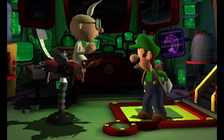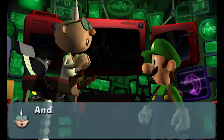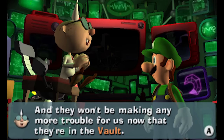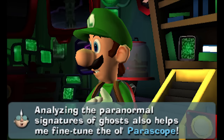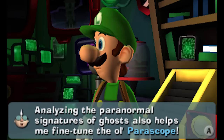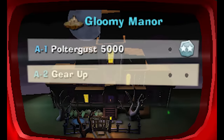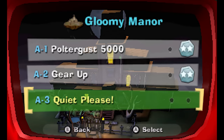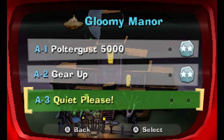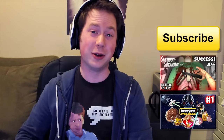Alright guys, thanks so much for watching! Professor: 'These new ghosts are very interesting — spectacular specimens. In the vault you can review all types of ghosts you've captured and read my research notes. Analyzing paranormal signatures also helps me fine-tune the Periscope. Now skedaddle — I need to figure out how to make these gears work again.' Alright, I got Gear Up done with two stars. Next mission is 'Quiet Please.' Thanks for all the likes and favorites! I'll see you next time for more Luigi's Mansion Dark Moon — I'm Zach Scott, subscribe if you have not!